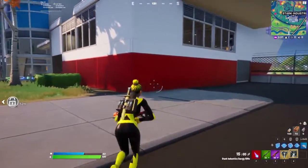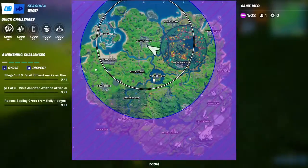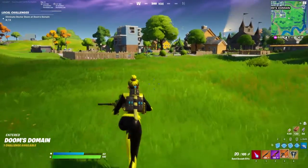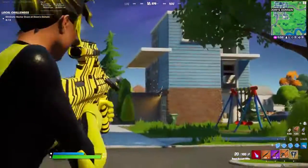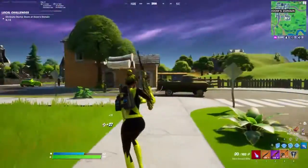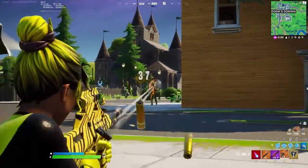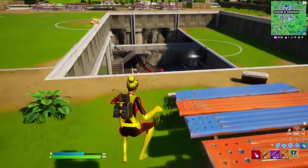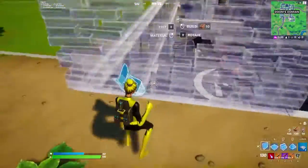It can destroy builds and enemies within a build — so it's pretty destructive. The abilities I know about include Thor's Hammer, Dr. Doom's abilities, and Groot's — you can turn into a ball, kind of like a transformation. This is the new Pleasant Park — there's a giant hole down here, and this is where Dr. Doom is, right there, and that's one of his abilities.